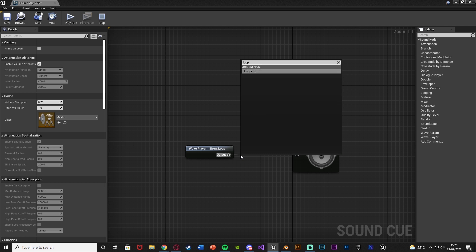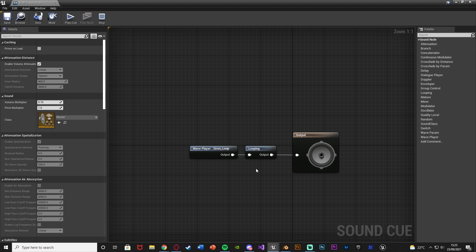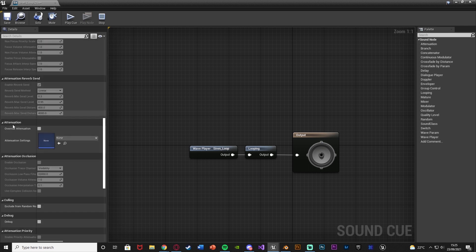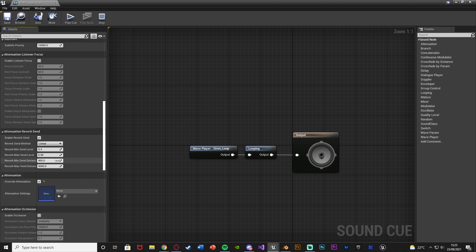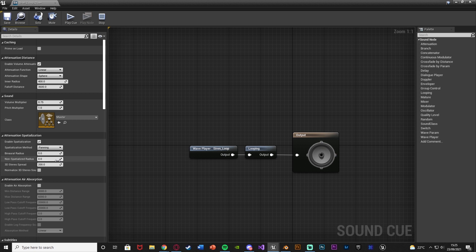That sets up envelope looping — I'm not sure why just ticking looping doesn't always work, but having the looping node there always works. With everything deselected, scroll down on the left until we find 'Override Attenuation' and tick that, so we can now change the attenuation — the space in which we're going to be able to hear it.